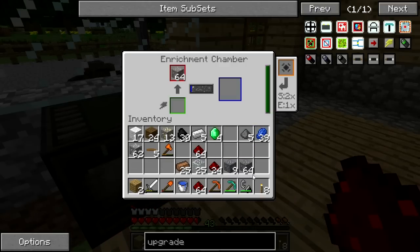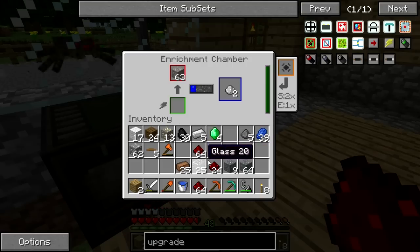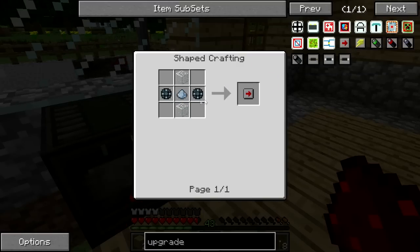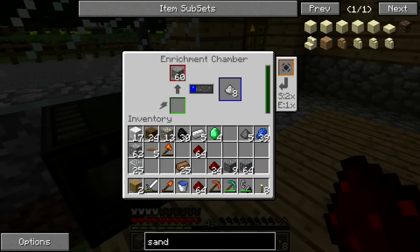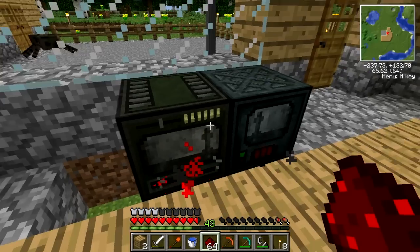I'm going to throw this iron in here and start processing it — I'll cut this and get tons of iron ingots. We'll be able to make a ton of speed upgrades. We're also going to want to make a lot of osmium stuff. We have a lot of glass so we don't need to worry about that. If we were to look at sand — if we get a crusher, we can actually turn cobblestone into sand and turn the sand into glass using the smelting factory.